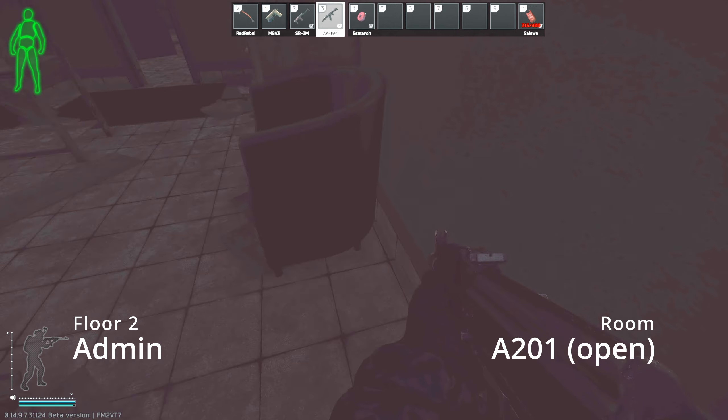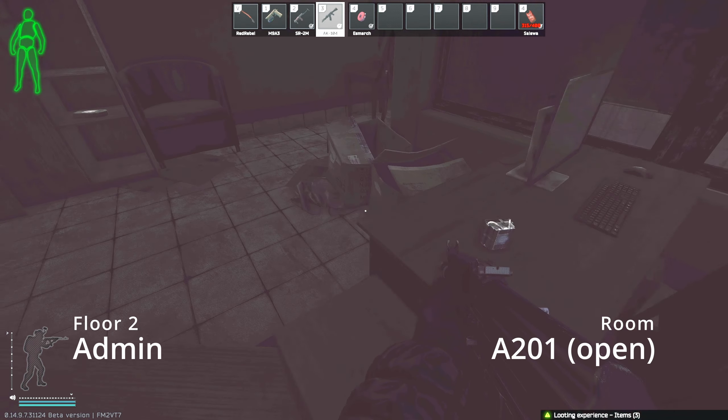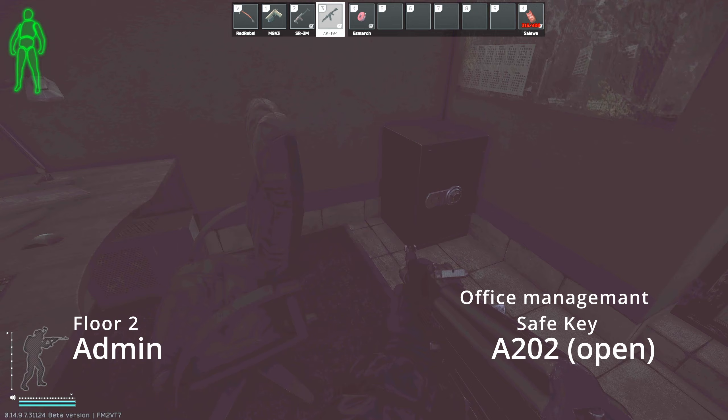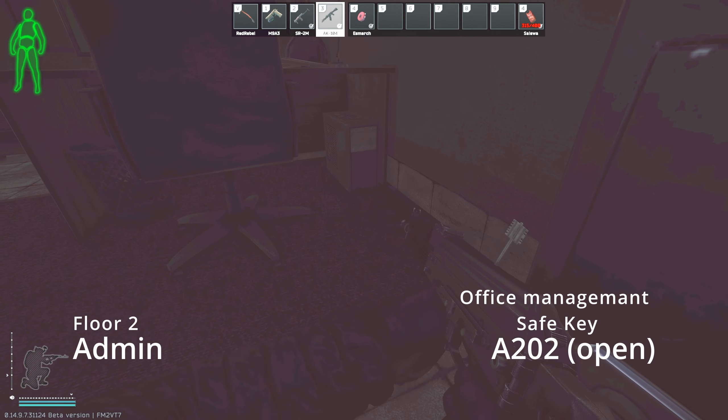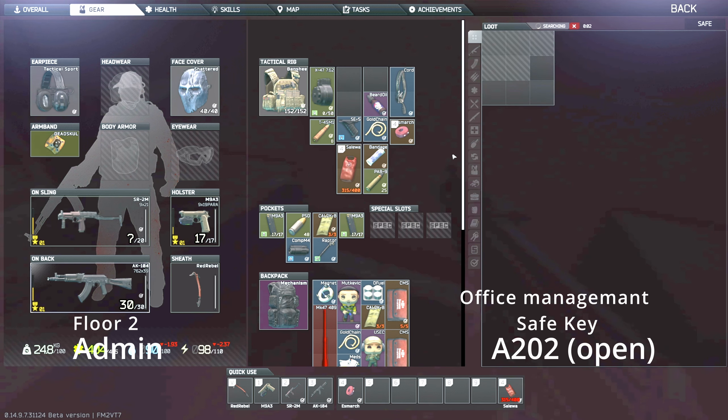We're in admin now. That's a red keycard spawn on that table — always check that. This shelf is always pretty good; you can find beard oil, fire steel, things like that. The safe I would highly recommend buying — I've found bitcoins and intel in here countless times.